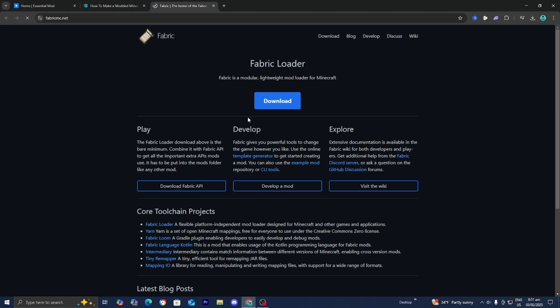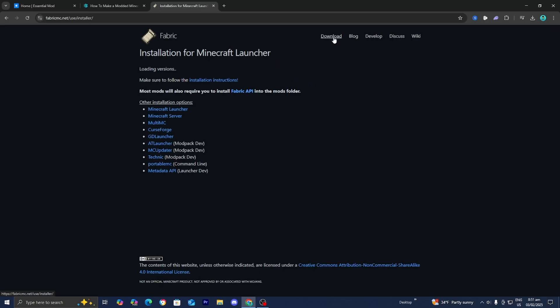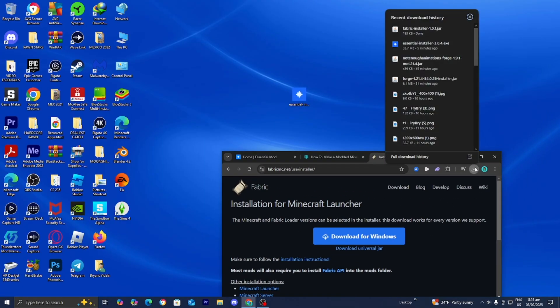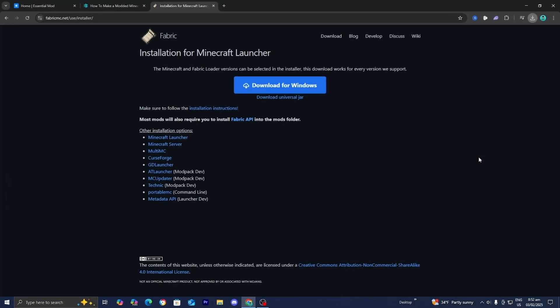Since we're doing it for fabric, select on that page and it will take us to the fabric download page. Go to the top right menu and select on download, then go ahead and select where it says 'download universal jar.' Now it will be installed to our device. I'm going to drag and drop the fabric installer to the desktop just to make things easier to visualize.